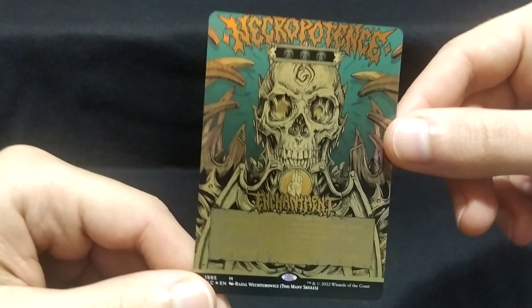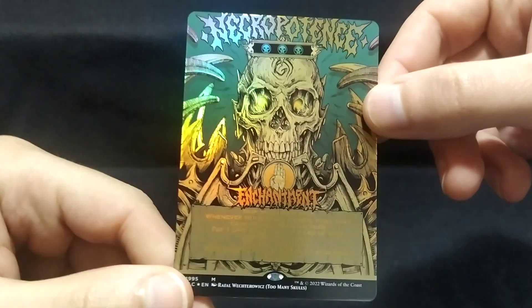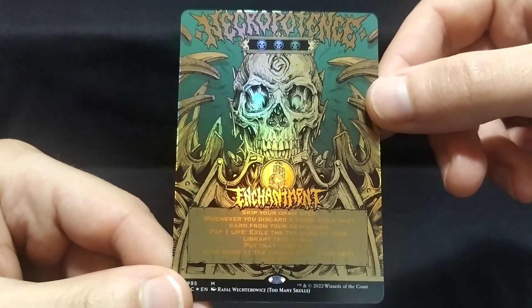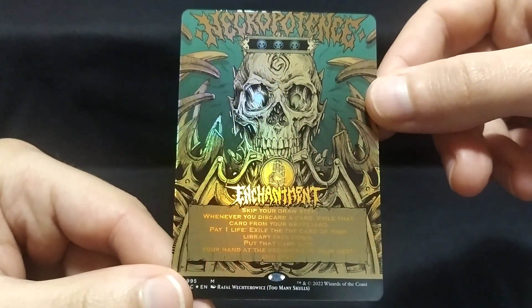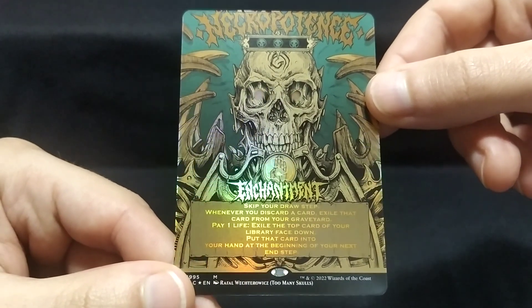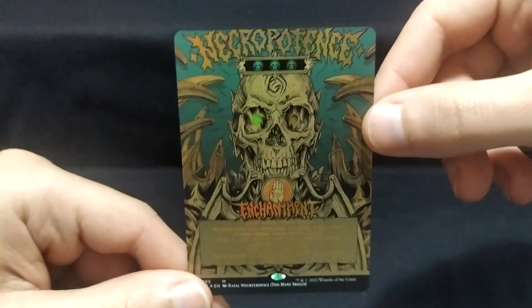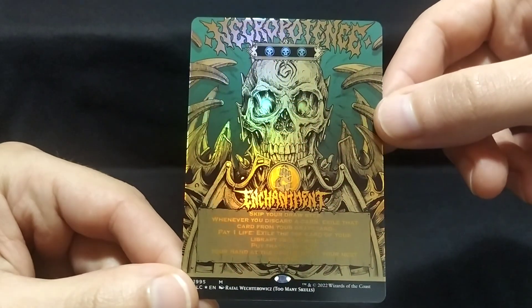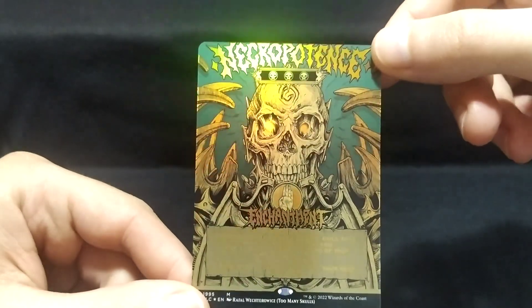Let's read what the card actually does — let's see if I can. So it's an enchantment for three black mana. Skip your draw step — that's bad. Whenever you discard a card, exile that card from your graveyard — also pretty bad. And then an activated ability: pay one life, exile the top card of your library face down, put that card into your hand at the beginning of your next end step. Wow, that's actually incredibly powerful. This card is not bad in commander, right? That's actually pretty surprising.